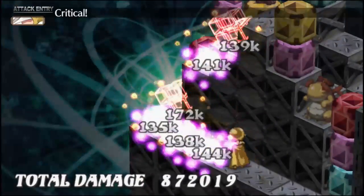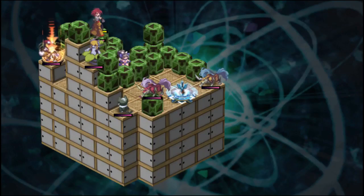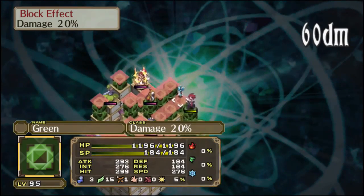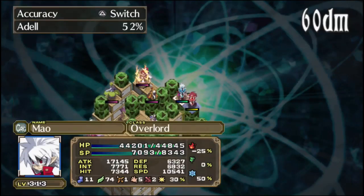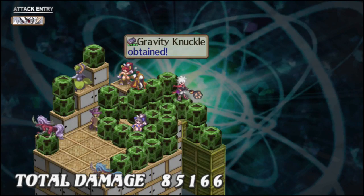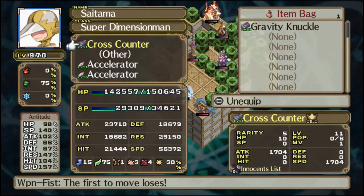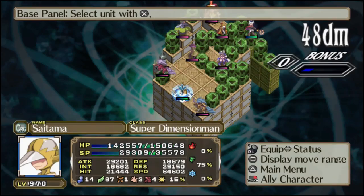I hope this wasn't patched out — that would be insanely annoying. Here's another one, this is the fourth dropout. There we go — Gravity Knuckle, get! Let's equip that on Saitama. As you can see, it even duplicated our innocence, which is exactly what we want.